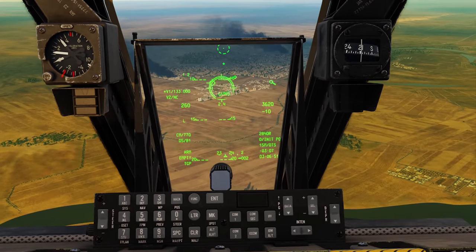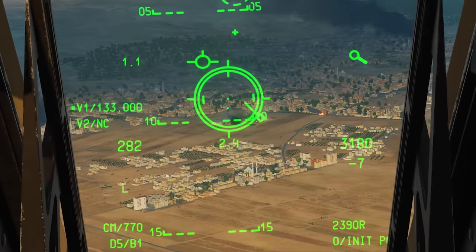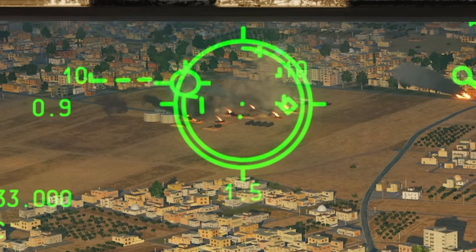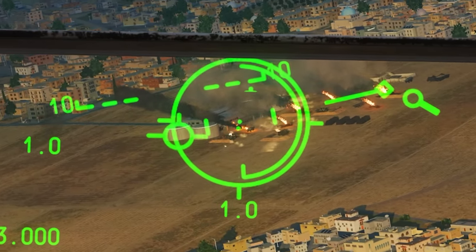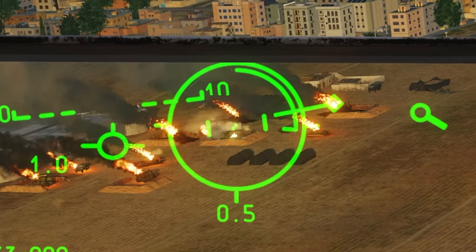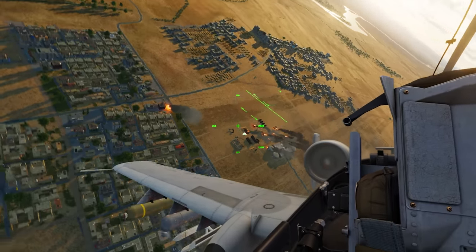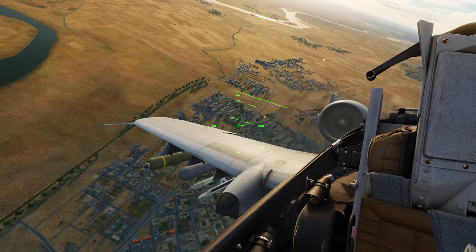I'm going to come in for a gun run because that SA-11 site has to die. You can see those Mavericks actually impacting - some good hits down there. Suppressing with 30mm gun. That's the search radar - good hits all across there. That radar survived - we'll hit that again. There it goes, that's gone. We've got some tracer fire, and we got nicked - a little bit of target fixation on my part. We got hit by a couple of rounds, so we're going to flare and get out of here. I should have pulled off a little bit sooner.